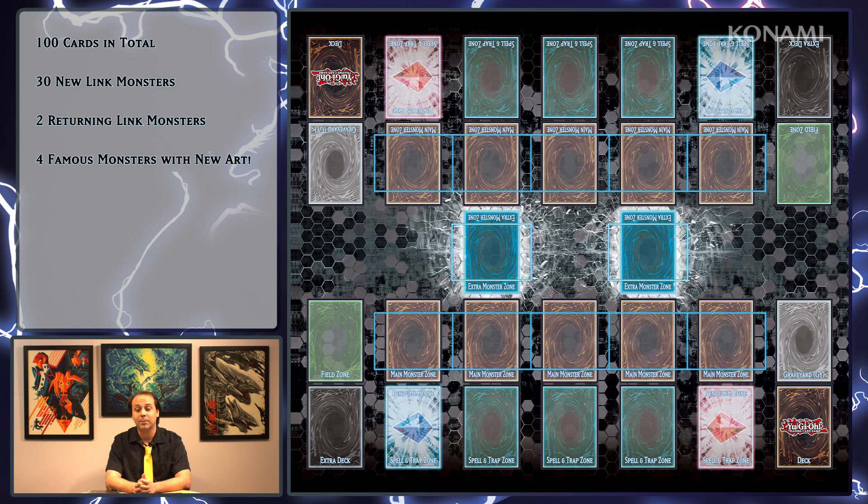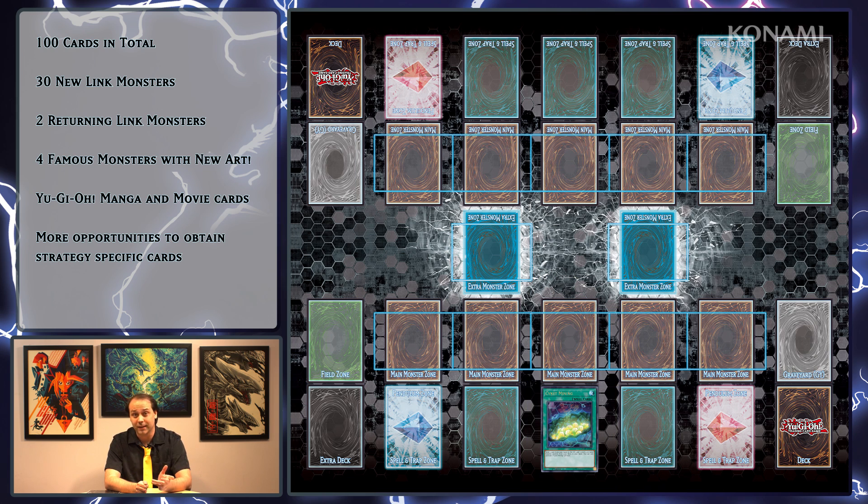You'll also find four famous monsters with brand new artwork — you might have seen a couple of them among those oversized collectible cards just a moment ago. Duel Overload also has cards from many different Yu-Gi-Oh! manga series, as well as two of the animated feature films and original cards designed to boost those movie cards. And on top of all that, Duel Overload gives you another shot at cards that are critical to building certain fun and powerful strategies, plus three world premiere cards making their debut in this set.